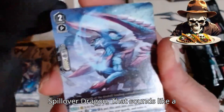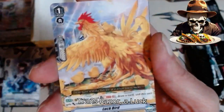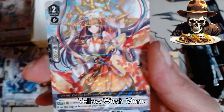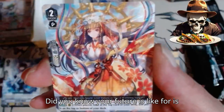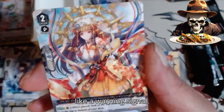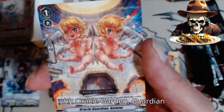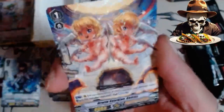Spillover Dragon — that sounds like a nasty mistake. Trans Razor. A Luck Bird. Gigantic Charger. Red Lightning. Yellow Witch Meanie. 'Did you know your future is like a warning signal? Warning, warning, fire up ahead.' Oracle Garden Guardian — Gemini. That's cool.